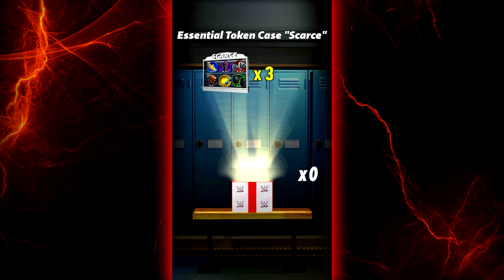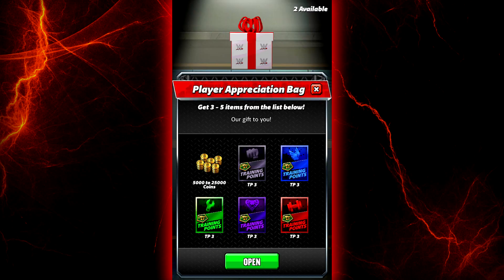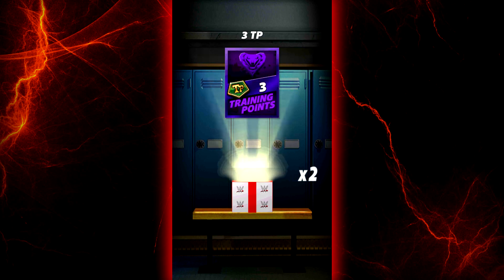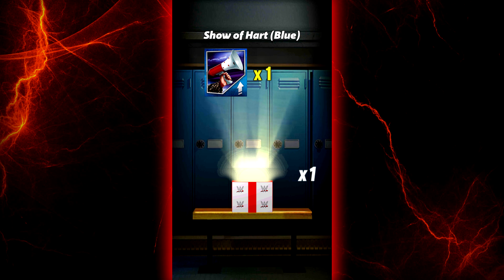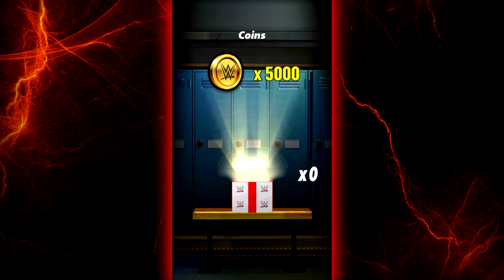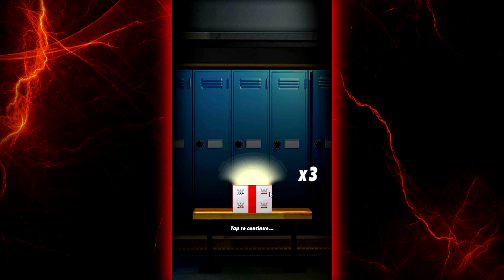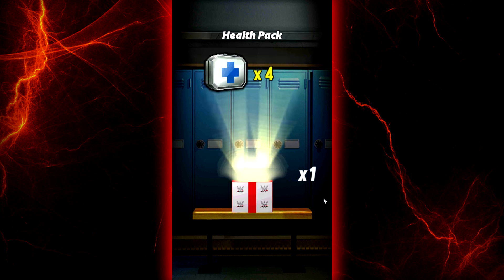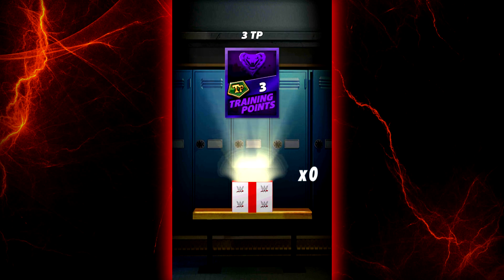We won't open those right now since we opened so much today. We actually have two more of these available. Each of them has three you can open. So that's three purple training points, a show of heart blue, and five thousand coins. And the last one: show of heart black, four health packs, and three purple training points.